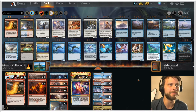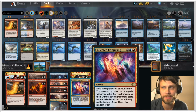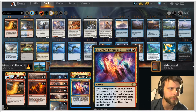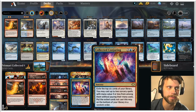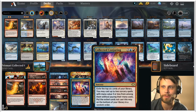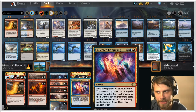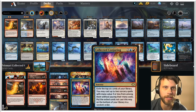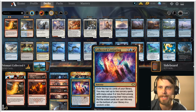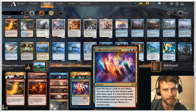Very excited to try today's deck. It's a very interesting one based around a card that I really love: Collected Conjuring — a sorcery for four mana. Exile the top six cards of your library; you can cast up to two of the sorcery spells with mana value three or less from among them without paying their mana costs, then put the exile cards not cast on the bottom of your library in random order. I found this deck by Pile of Cards on Aether Hub and I really liked it.